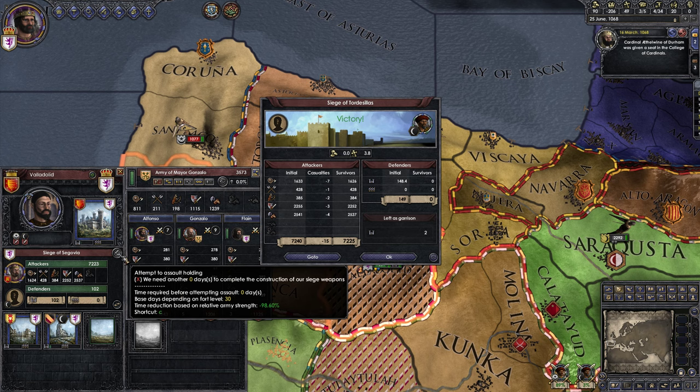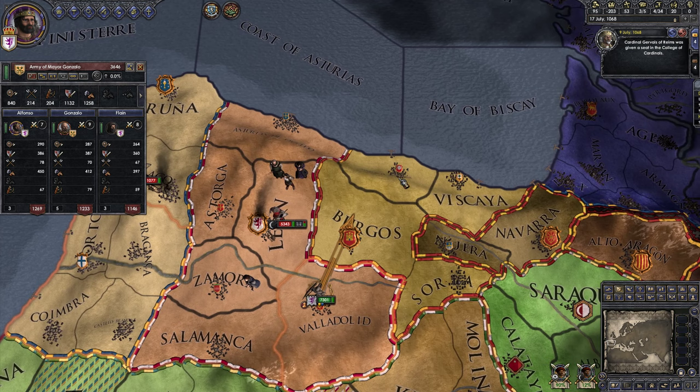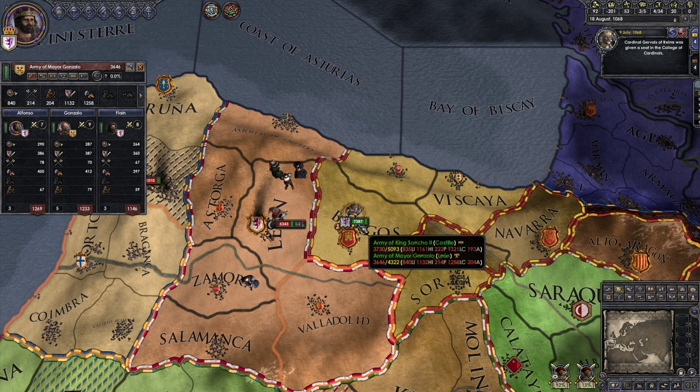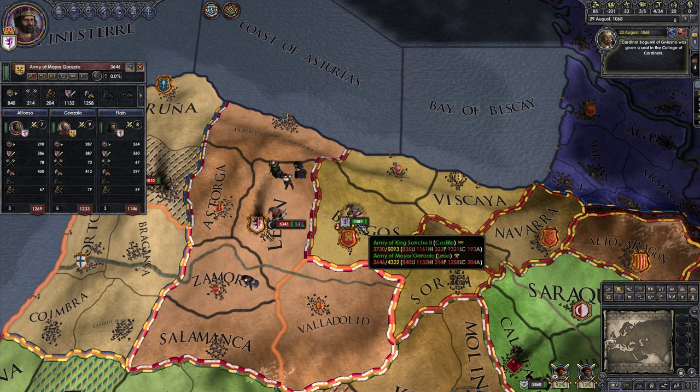The Holy Roman Empire set up an antipope. Now let's go north and take these guys on. Hopefully we'll win. If you want, you can sit in my province for a moment — I've got another 900 guys waiting to reinforce. If you hover over my army... the numbers just went up. Yours says 3,600 out of 4,300, and mine is 3,700 out of 5,000. It's going to increase on a monthly tick.